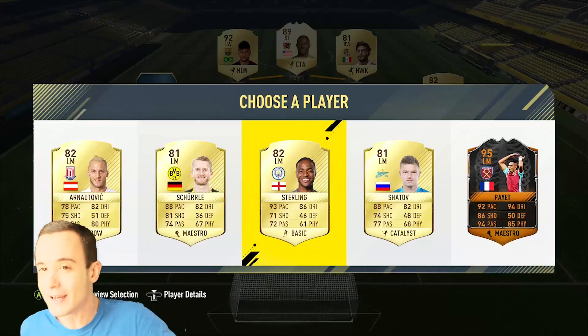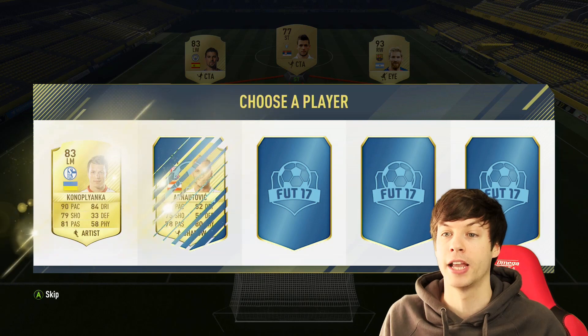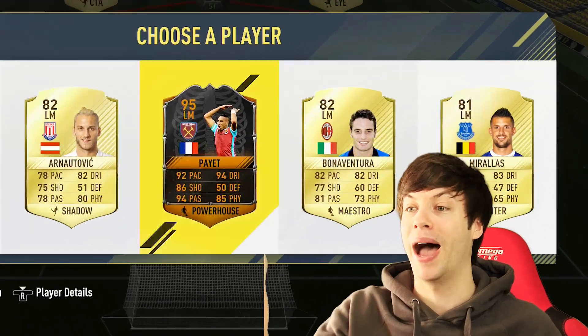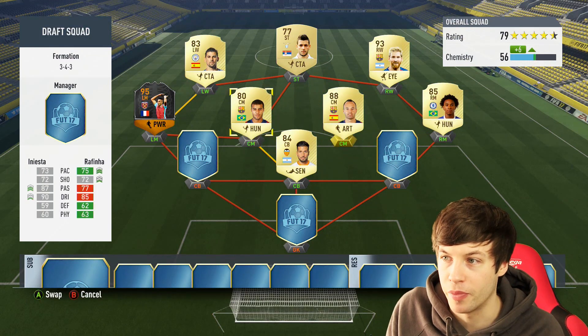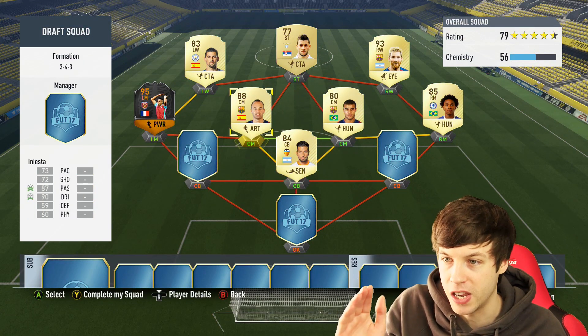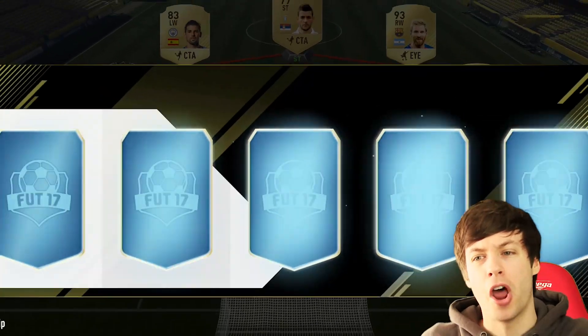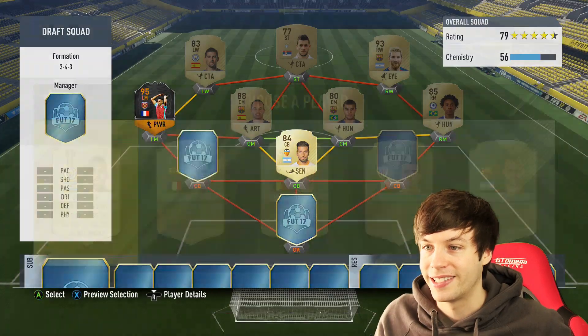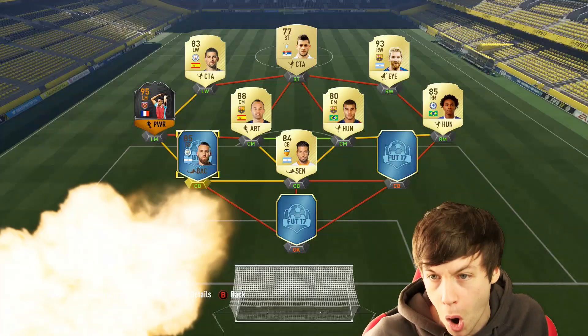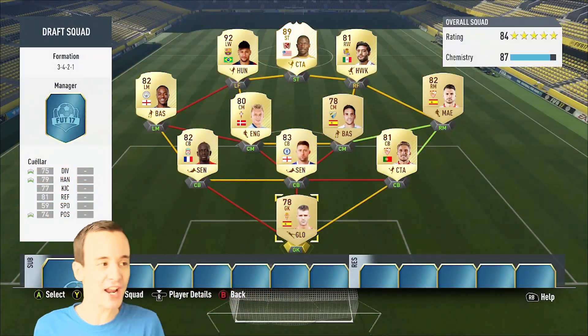We're obviously gonna go with Raheem Sterling. Oh, we get Payette! Okay, we're gonna take Willian here and swap those over so we get the link with Willian and Rafinha. Come on, we need an Otamendi - yes! We got Otamendi, you beast! We also get Mascherano - Otamendi is definitely the best solution right here.